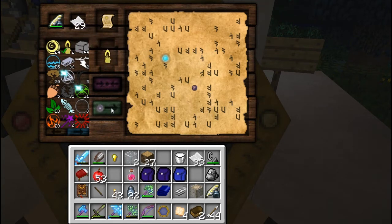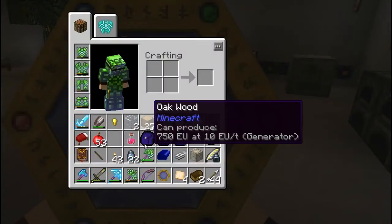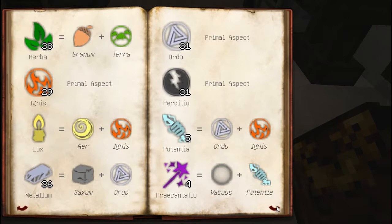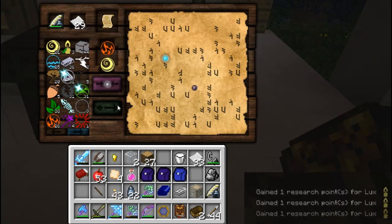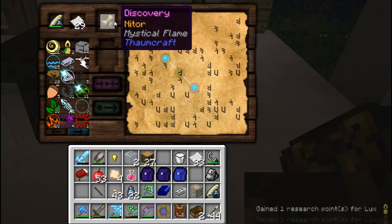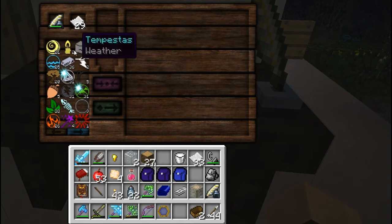We already got one. First of all let's see where the symbol is - it's right there. Right now I'm all out of Lux, so to figure out where Lux comes from let's use our Thaumonomicon. Look at aspects - Lux is Air and Ignis. So what we can do to get some more Lux is to combine a few of these. I got three more Lux research points, so then I can select Lux again and voila, I got my research. I'm gonna speed through a few of these and see how I do.